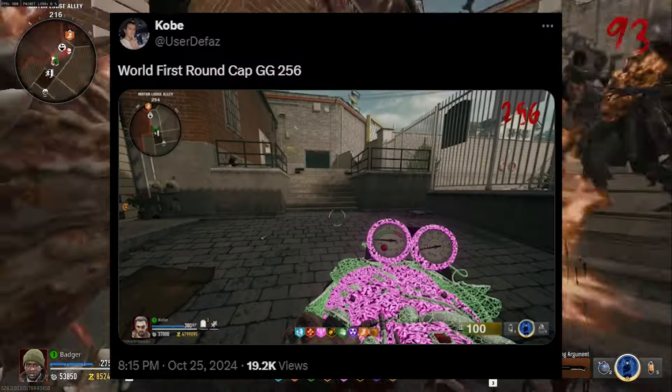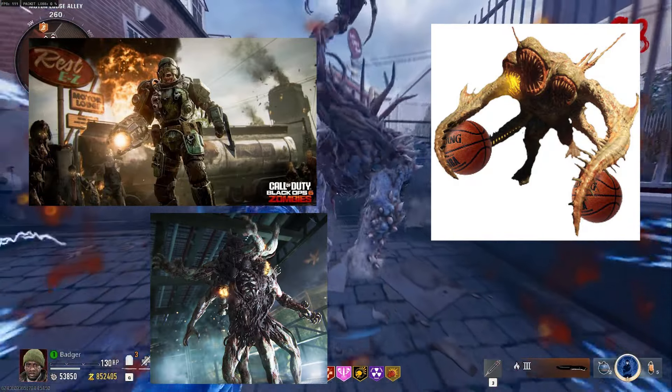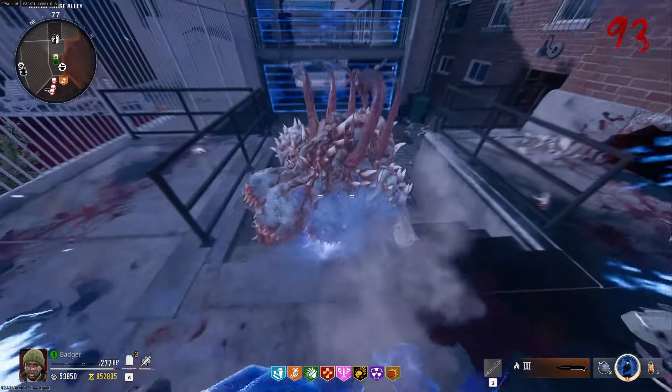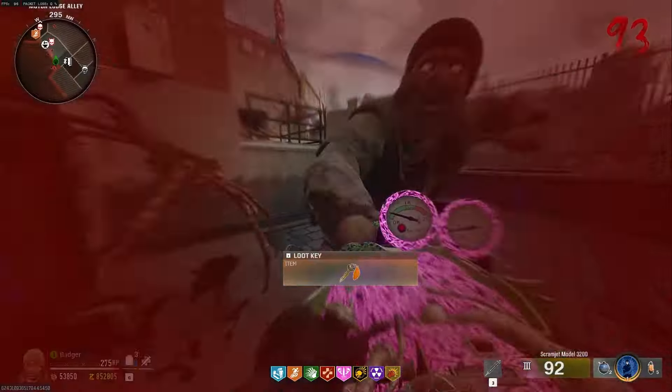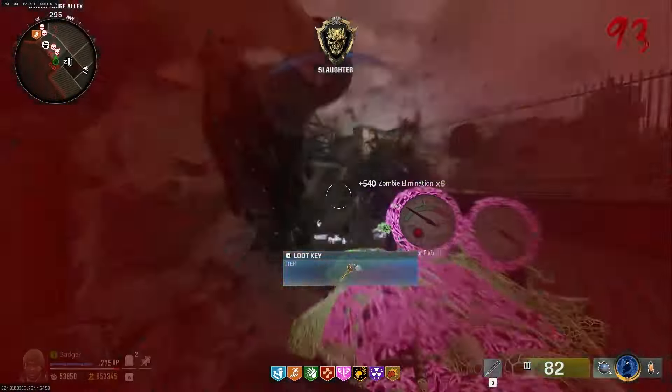Not only was the round cap at 256, but Manglers, Abominations, and the tentacle monster from Terminus could all drop killstreaks when you killed them with another killstreak. So if you had a mutant injection and killed one of these boss zombies, you could get your mutant injection back and wouldn't have to use salvage to make another one.